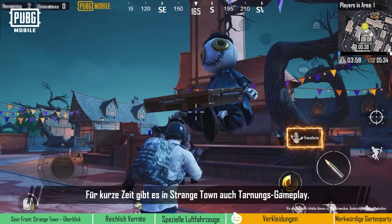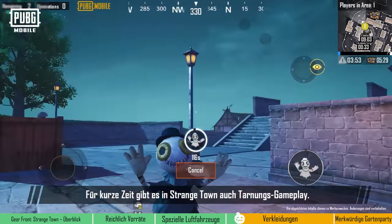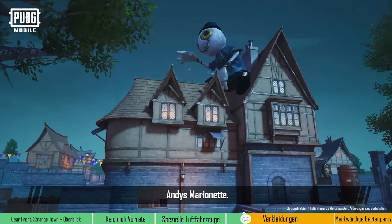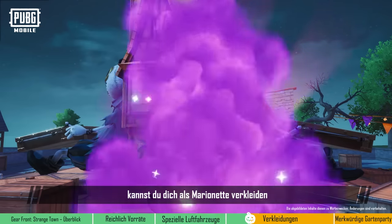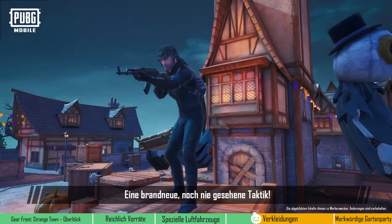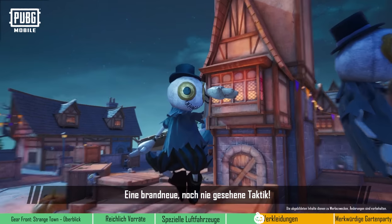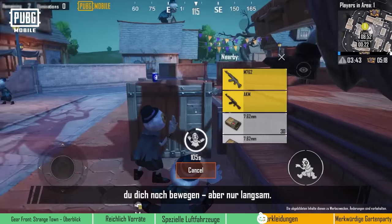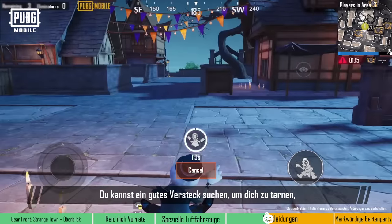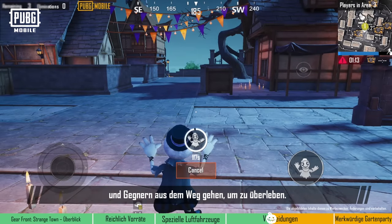There will also be a disguise gameplay feature in Strangetown for a limited time. Throughout Strangetown, a special item can be found: Andy's puppet. When players enter Strangetown, they'll be able to disguise themselves as a puppet and blend in with their surroundings — it's a brand new, never-before-seen tactic. When players disguise as a puppet, they can still move about, albeit slowly. You can choose a good hiding spot to disguise yourself and avoid pursuing enemies to survive.